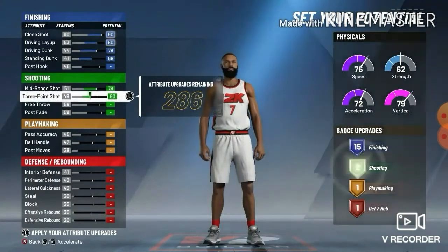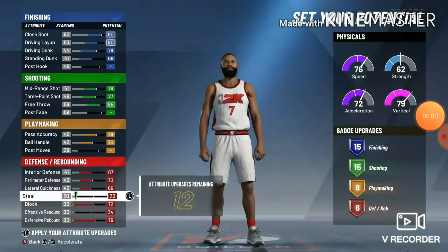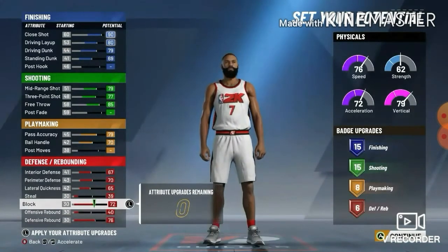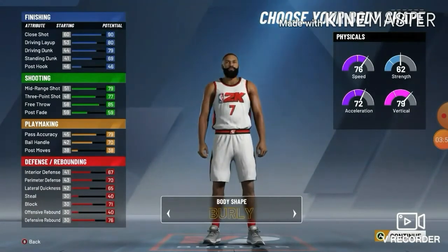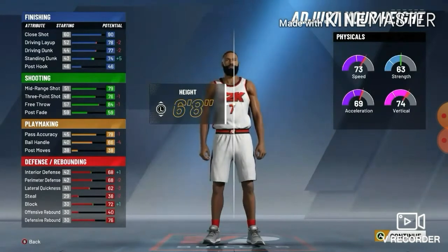The next build is my three-level scorer. Nobody really talks about a three-level scorer small forward build. You want to choose the half green and half blue, meaning finishing slash shooting, pie chart. For the pie chart you want the speed and vertical option so you have slashing. If you have Hall of Fame slashing, that's ideal. For badge setup you should have 15 finishing, 15 shooting, 8 playmaking, 6 defensive. For height, you want to go 6'7 — that's the meta in this game if you want to be a small forward.